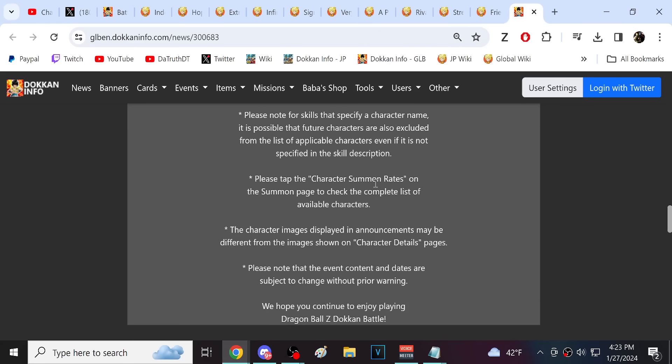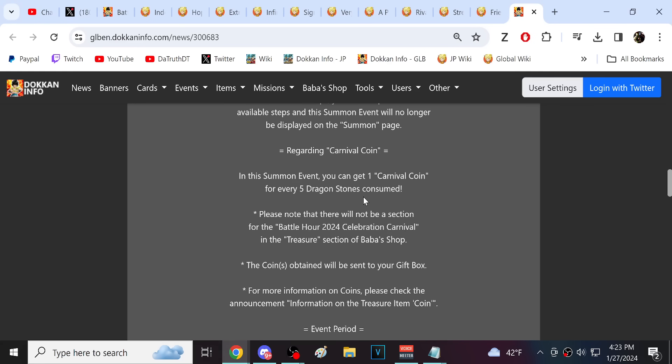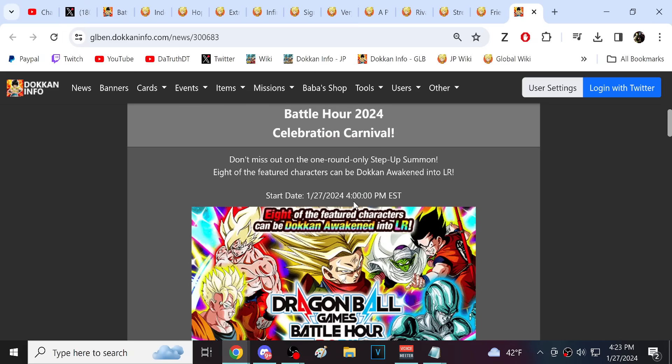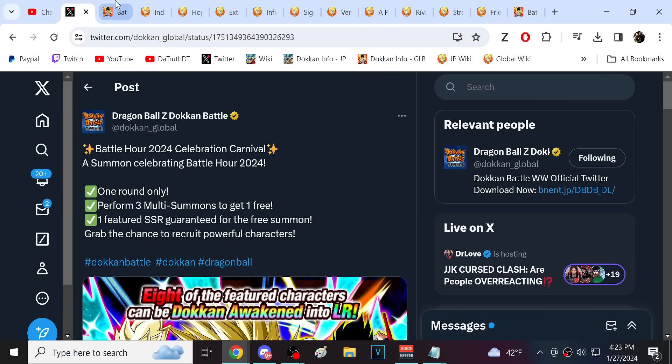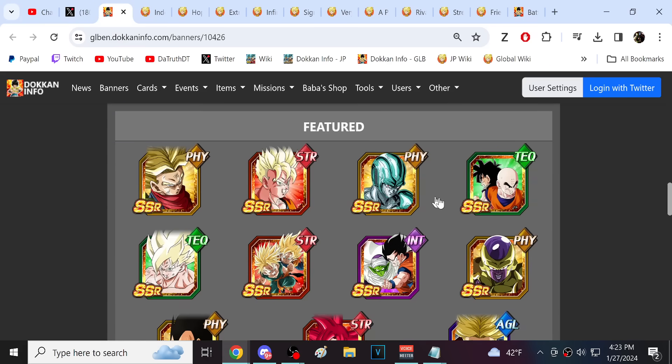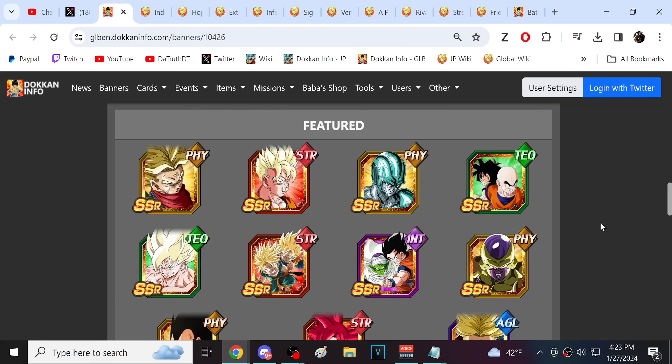In order to get the real, true value of this, you're going to need 150 stones, and then you'll be able to get the guaranteed featured character. Let's take a look at what we've actually got in terms of what's on the banner here. So we have four Carnival LRs: Sword of Hope Trunks, Future Gohan, Metal Cooler, and then the tech Super Saiyan Goku.